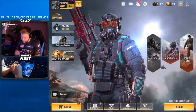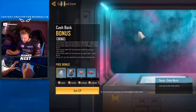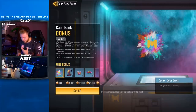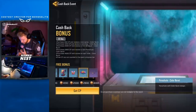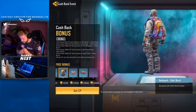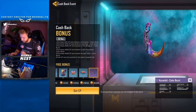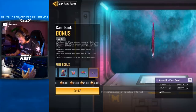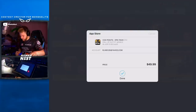We have a new update with a bunch of new stuff including the cashback event. Basically, as you spend money and get COD points you receive different items: for 400 you get a spray, for 1200 you get a backpack, for 2000 you get a wingsuit and a parachute — all BR items except the backpack which is multiplayer — and then you get a knife, which is definitely one of the coolest knives I've seen. I'm definitely gonna be getting that.